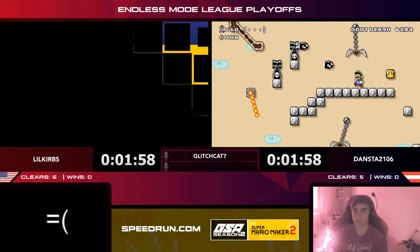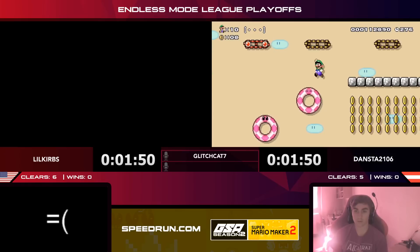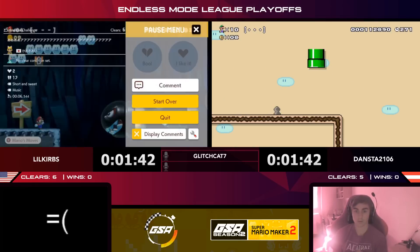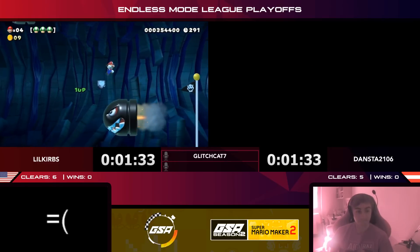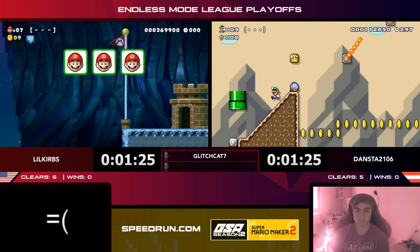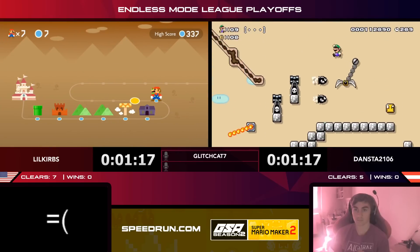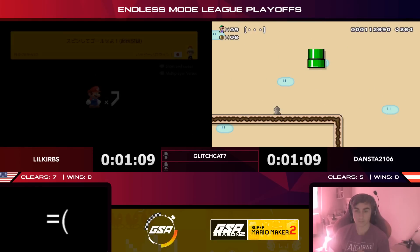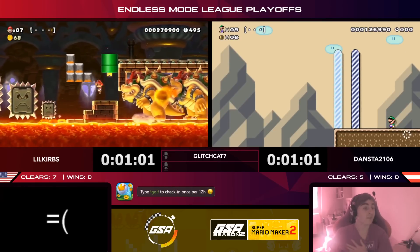Dansta navigates a desert level — some grappling hooks and bullets to deal with, but fairly simple platforming. He tries the slightly unintended route but falls. Curbs gets a really quick clear on another short level — this is the Curbs I remember from other matches, not the Curbs committing to long red-coin levels, but the Curbs blasting through short messy levels. Curbs going up seven to five. Dansta recovers, finds the goal, and gets the clear — six to seven now — and Curbs grabs a Superstar but needs the key above him.